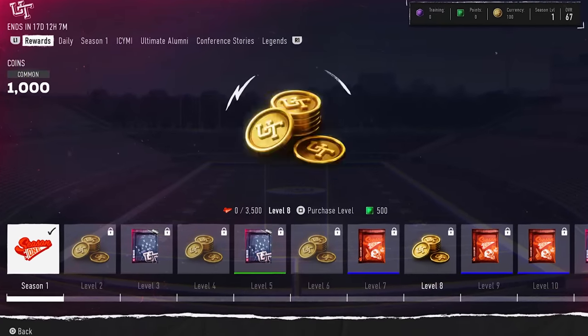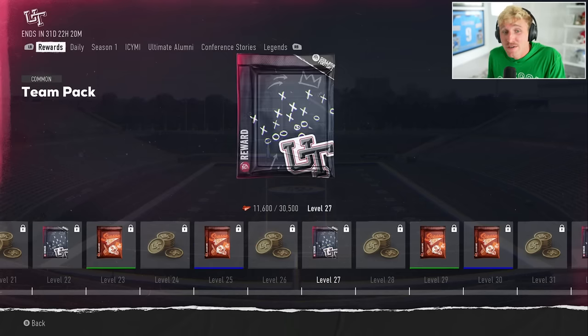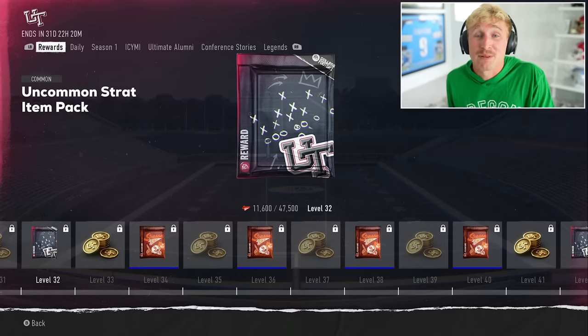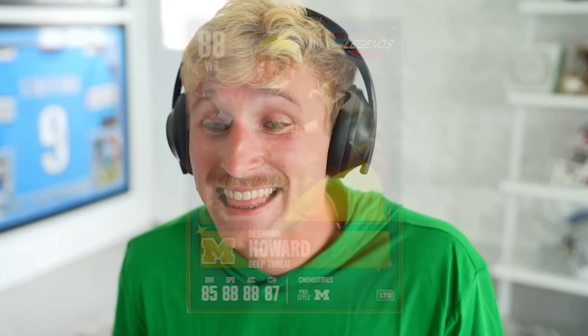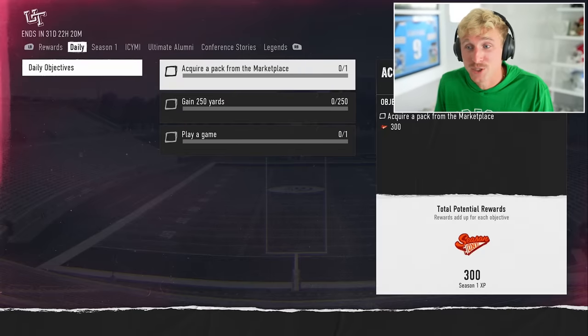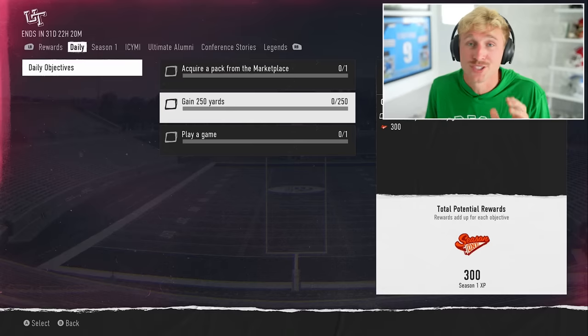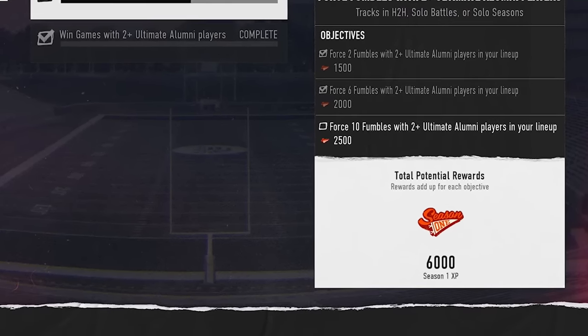The season one field pass has honestly a ton of rewards. At some of the later levels you can get an 83 overall fantasy pack, you get coins every other level, you get a lot of packs. So you're guaranteed to get some players and be able to auction them. To complete the field pass the fastest, I recommend doing your daily objectives every single day — this is free XP — and then just knocking out the bigger ones for those big XP boosts.